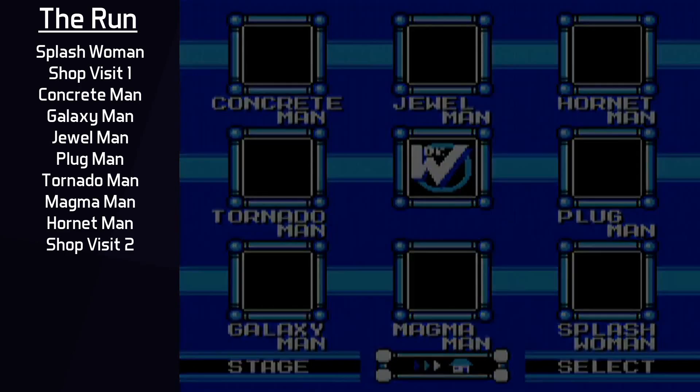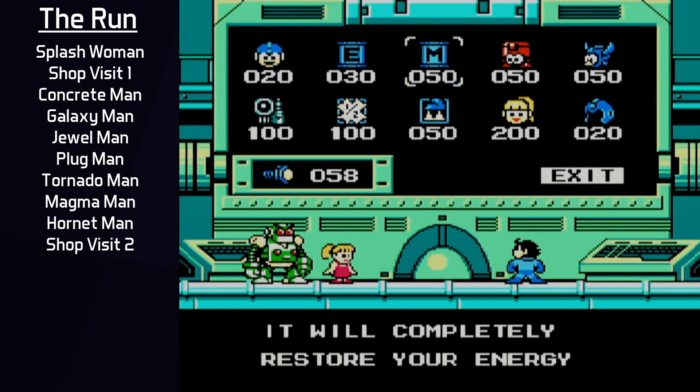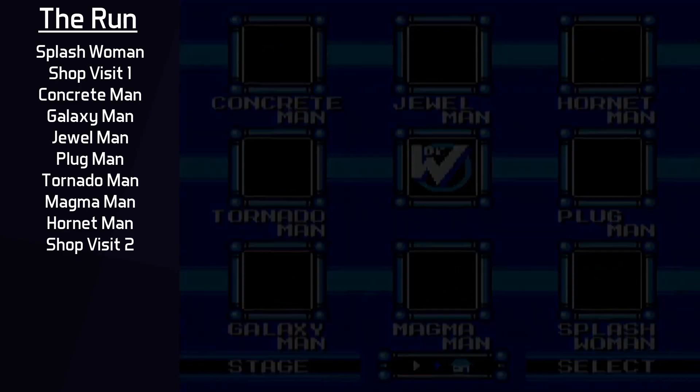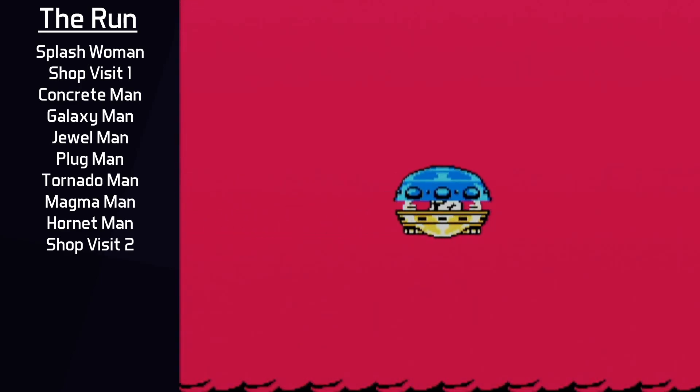After the Wily stages open up, a quick detour to the shop is made. With 50 screws in hand, an M-Tank is purchased and will be used in the Wily stages before getting another one. Weapon routing is very important, as weapon energy is not restored between stages in the Wily stages. Having access to two M-Tanks over the course of the run will massively benefit the weapon energy routing.